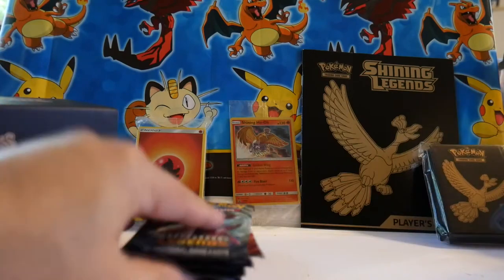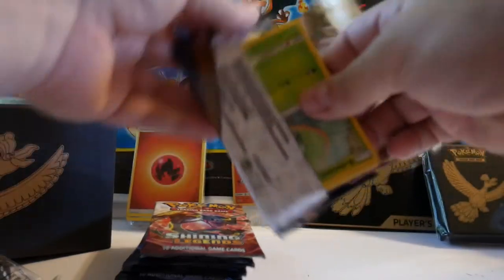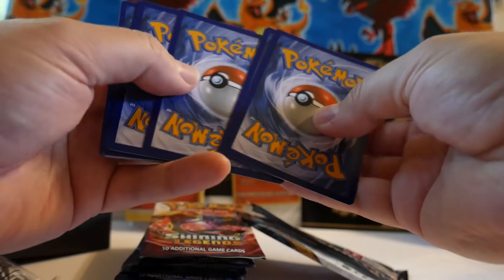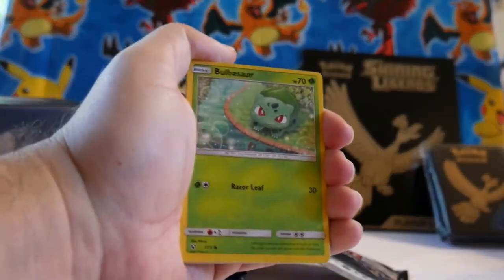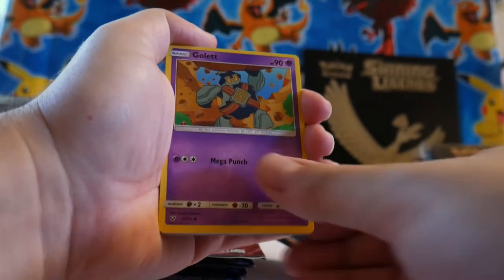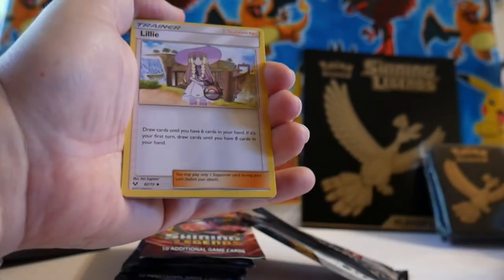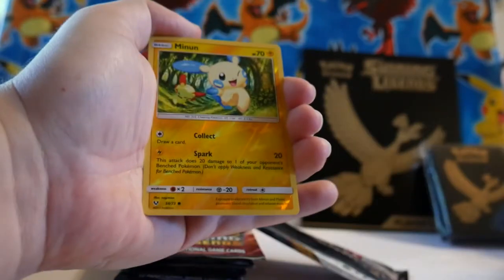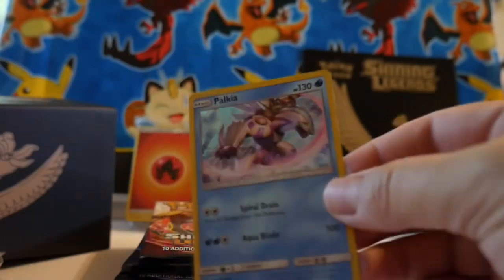I think these follow the same pattern as Sun and Moon, so the last one should be an energy — yep, it was an energy. We're going to start out with Bulbasaur, Agolet, Croconaw, Litten, Larvesta, Lily, Venusaur, Ultra Ball, Minim. Minim is going to be our reverse. And we're going to start out with our first holofoil — Palkia.